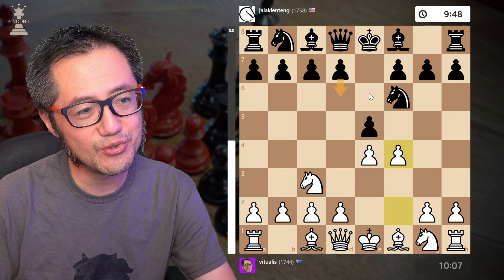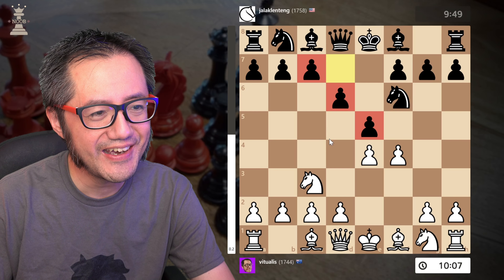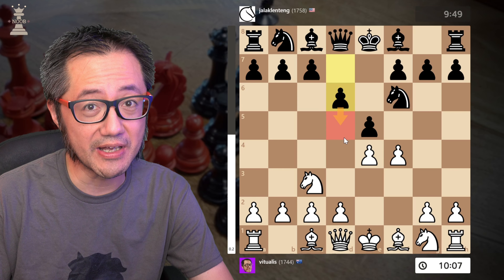Now Black decides to decline the Vienna Gambit with D6, which is fine, this is fine I suppose. And certainly it's the best way to decline the Vienna Gambit, other than playing the main line, which is the best move for Black.